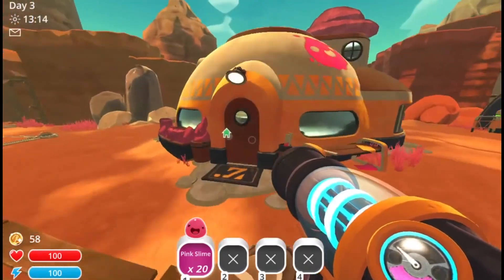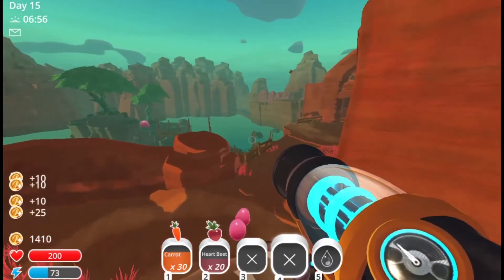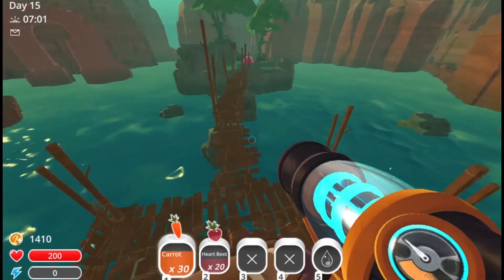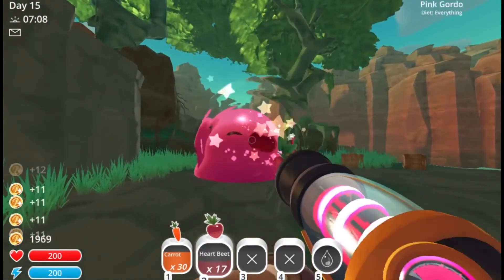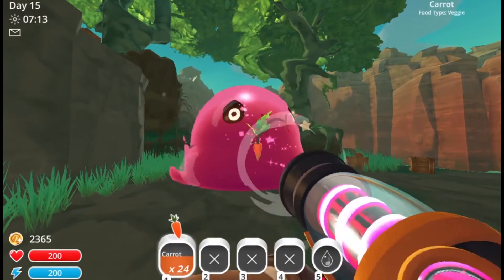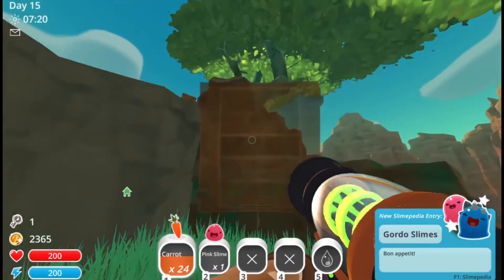We're gonna go to the big pink gordo I showed you guys earlier and feed it 50 food. I'm going there and I'm feeding it now — carrots and heartbeats. Pink gordo eats anything so it doesn't matter what I feed it. I already fed it a little bit so it doesn't need a full 50. I got the key! Oh hey, I'm sorry — we got a key!